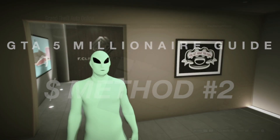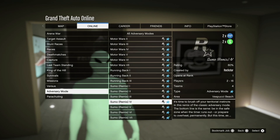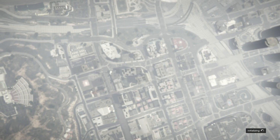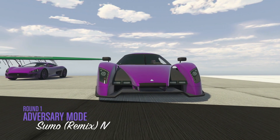For the next money-making method, go to Options > Online > Jobs > Play Jobs > Rockstar Creator, then go down to Adversary Mode. From the bottom up, go into Sumo — it's double money and double RP for the week. We're gonna go over all the settings to maximize your money and RP. You want to have two teams and put it to four rounds, the maximum amount of rounds.